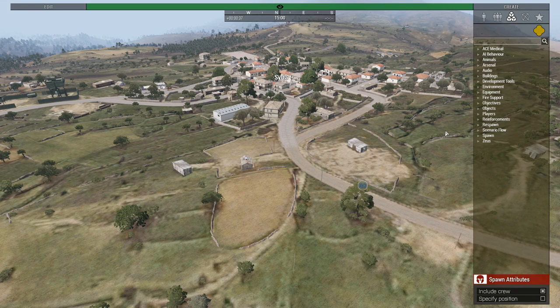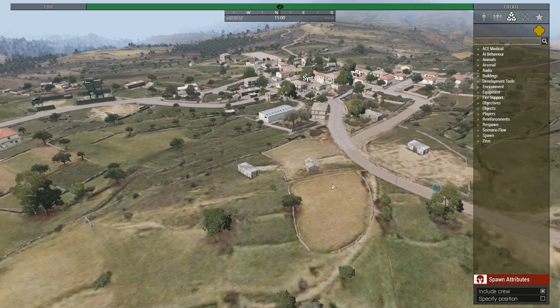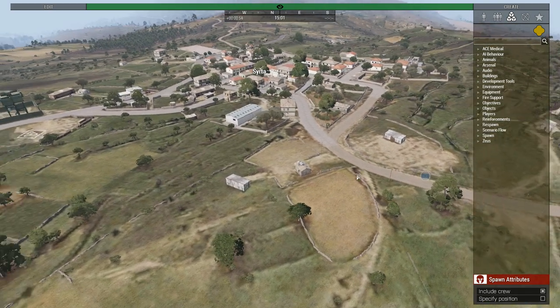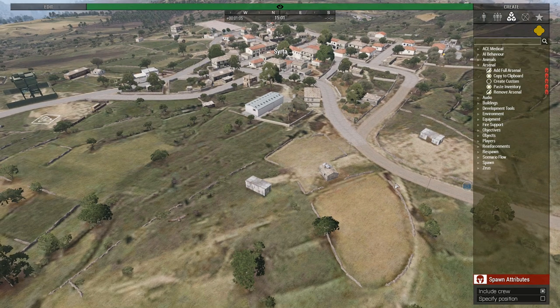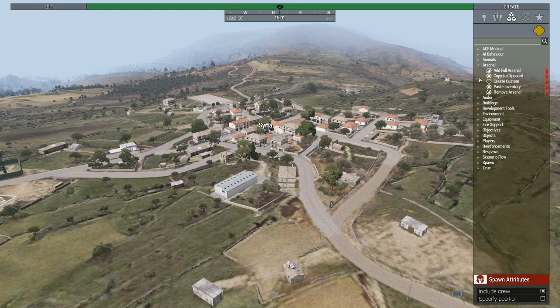Hello, this is DarkestWonnet coming back with an armor tutorial — Zeus with mods, part two of the Achilles videos. If you remember in the last one we covered AI behavior and the buildings section. Don't worry, there's still loads to go, so we'll jump right into it. We'll be looking at the arsenal and probably a couple of others — it just depends how long it takes.